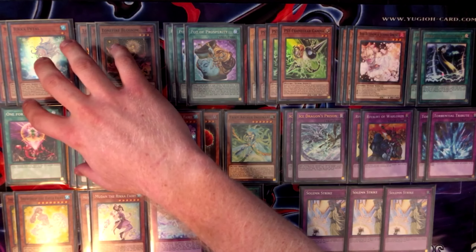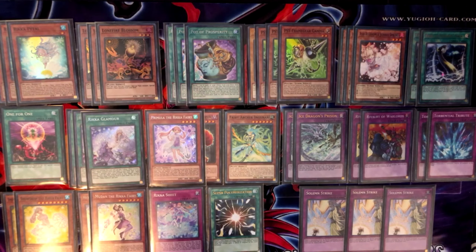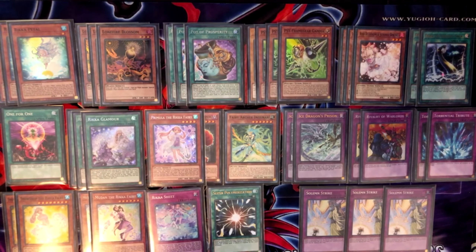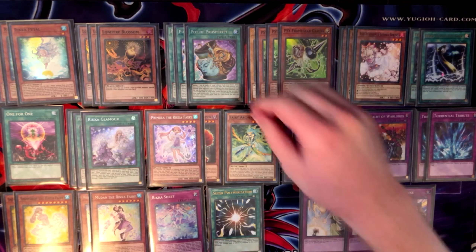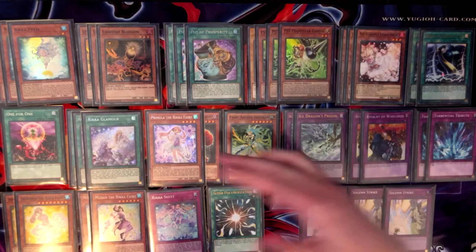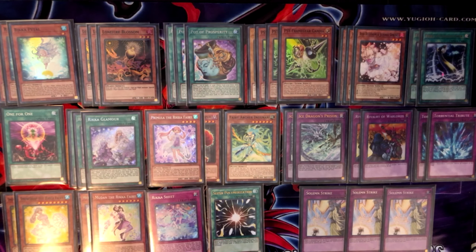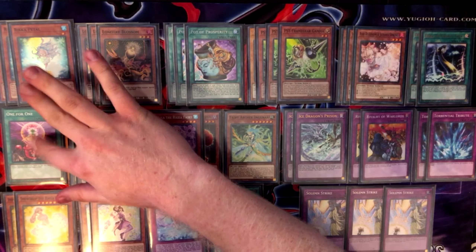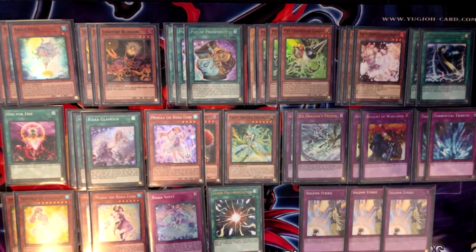We're going to start in the top left section — basically just consistency cards. Ideally you want to see one of these 10 cards: the three copies of Lonefire, three Petal, one Glamour, one One-for-One. These all do the same thing in that they get you to your copy of Rika Petal. Rika Petal is very important in this deck because it is your starter and your grind game. You can also technically group Pot of Prosperity, because if Prosperity sees any of these cards, you add the Petal as well — but it can add anything, so it's kind of just a blank spot in the deck.